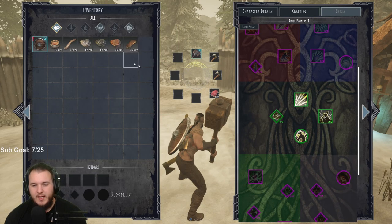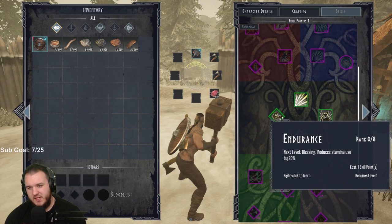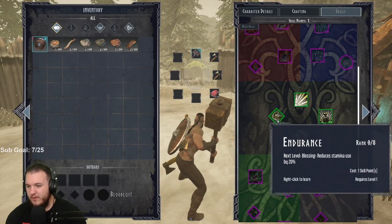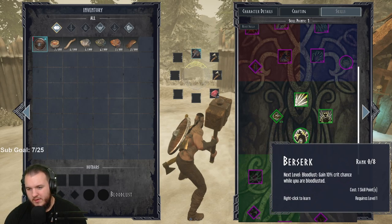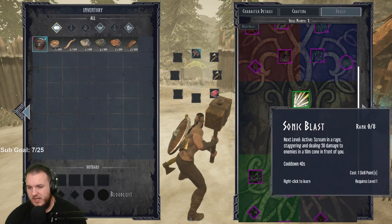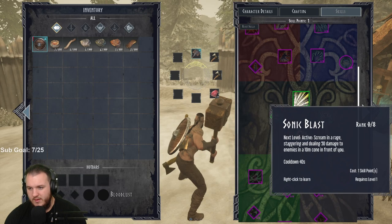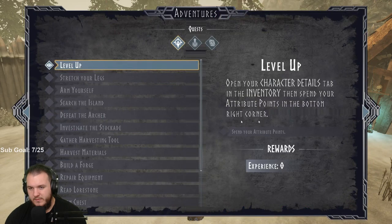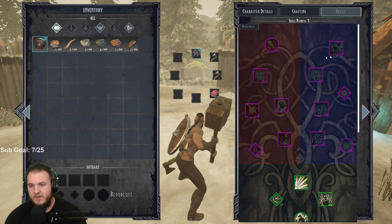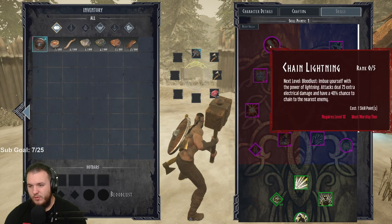This is pretty much as far as I got - I know there's some people about to attack but that's it, that's all I did. It was kind of late. So what do we have right here - we have one skill point available. Next level blessing: reduce stamina use by 20%. Bloodlust: gain 10% critical when bloodlusted. Increase health regeneration by five times for four seconds - that's kind of cool. Sonic blast: staggering and dealing 50 damage to enemies in a 10-meter cone in front of you.